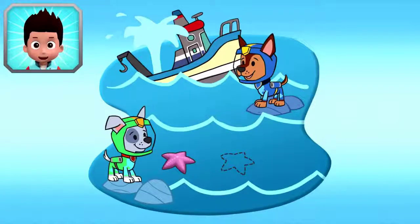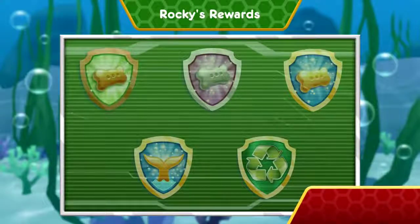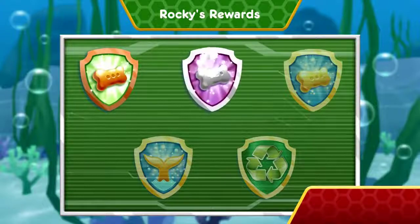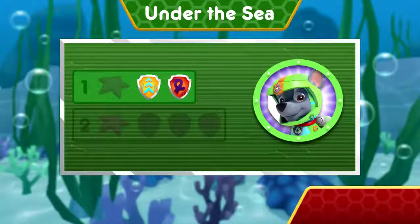There's only one starfish left to find. Wow! You earned new badges! You earned the 50 Pup Treats badge! You earned the 100 Pup Treats badge! Wow! You earned new badges! We found the speed boost! All right! We collected the loop-de-loop! Way to go! You found one starfish! You unlocked the next level!